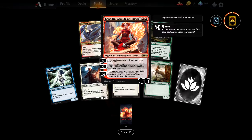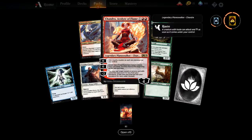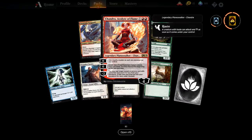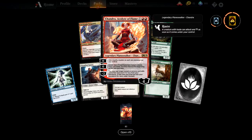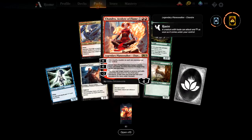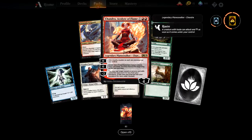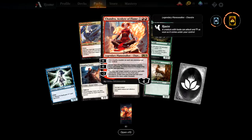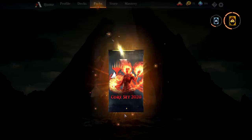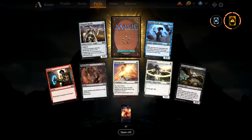The other minus two — you may cast target instant or sorcery card with converted mana cost three or less from your graveyard; if it would go to the graveyard this turn, exile it instead. Recasting spells from the graveyard — not bad at all. Not so hot for Aristocrats since they don't have many of those, but not so hot — get it? We're so funny. Let's move along quickly before we get dad joke comments.